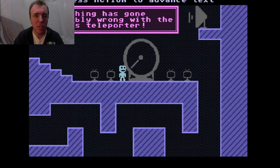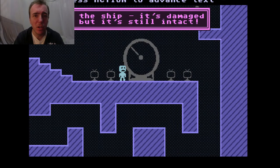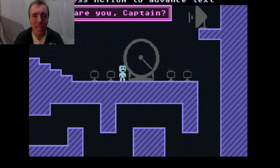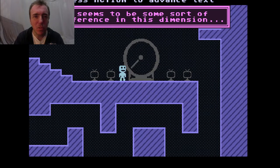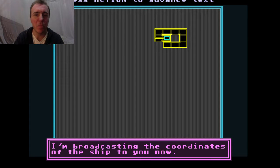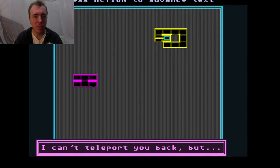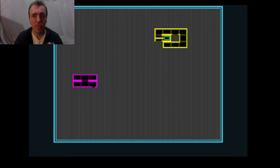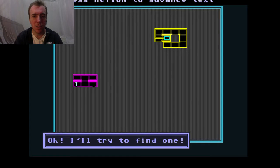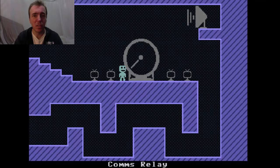The story unfolds: Violet reports that a bizarre signal caused the ship to lose its quantum position, collapsing them into this dimension. The Captain is on a sort of space station. Violet is broadcasting the ship's coordinates but can't teleport the Captain back — if he can find a teleporter nearby he should be able to get back. Here we've also got our map screen, which becomes very useful in this game.